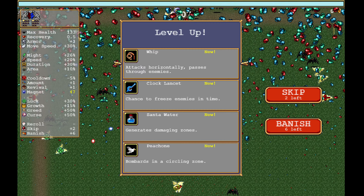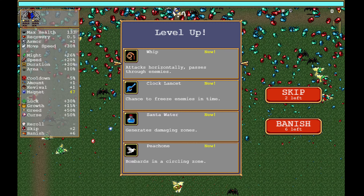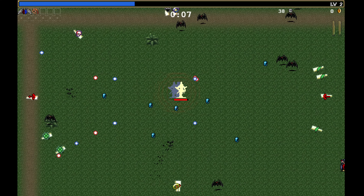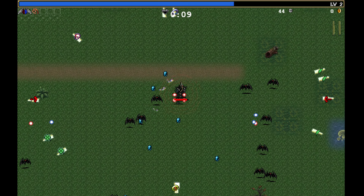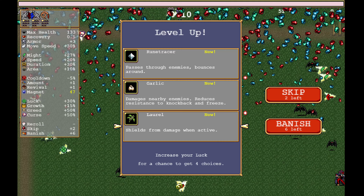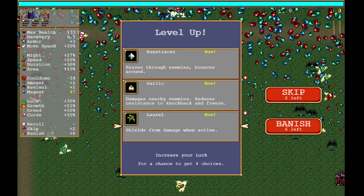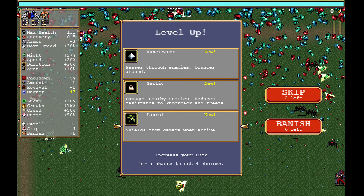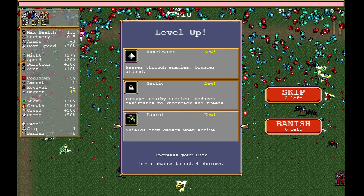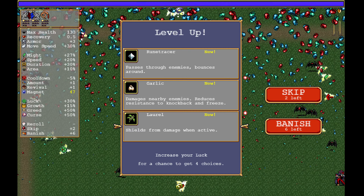So let's go with the Whip — yes, the whip is a good choice for us. And then maybe we should also go with the Laurel. Wait, is it the Laurel we want or the Lancet? The Lancet is the one that will have all their health towards the end. So if we're going to kill Death, let's give that a shot.